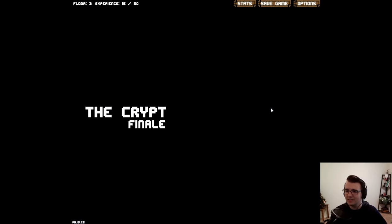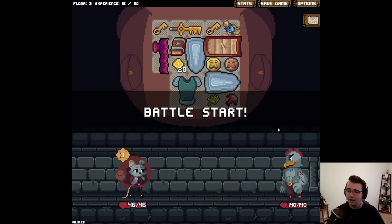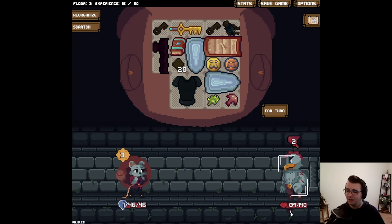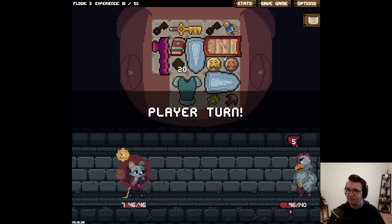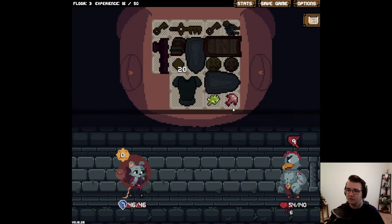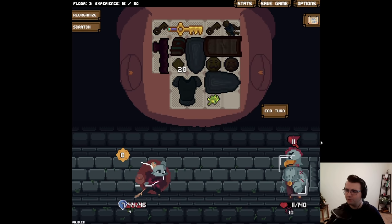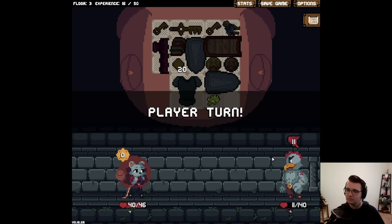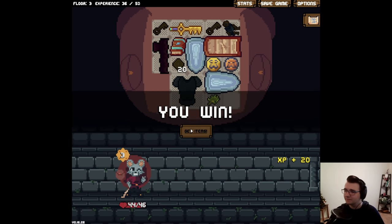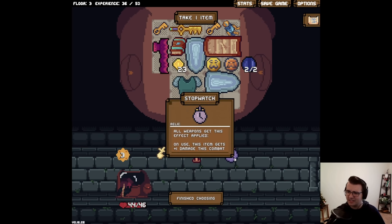First boss time. This boss is not even going to scratch me. You know what I really can't wait for in this game? Ascensions — those are like harder game modes. This is the chicken boss, so every time I hit him he gains rage, and rage gives him more attack. I can't wait for that, because I have been feeling very powerful by the time I reach the first boss. I'll take two damage — I can just regen it back. All weapons get this effect applied; on use, this item gets plus one damage this combat.